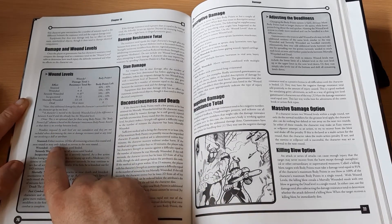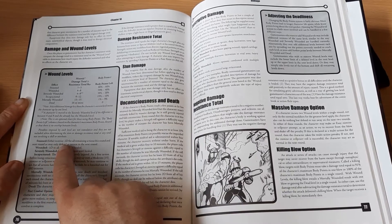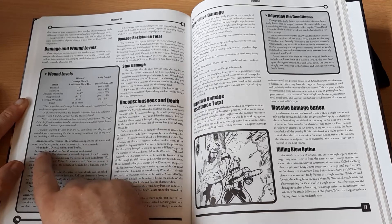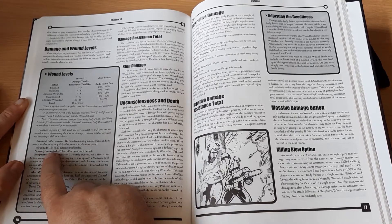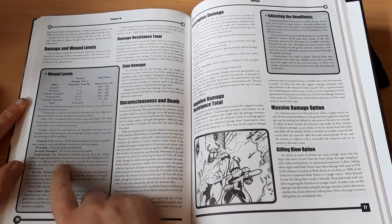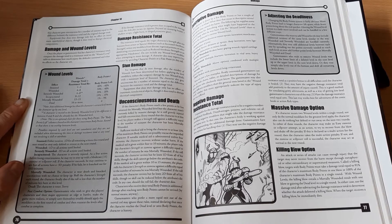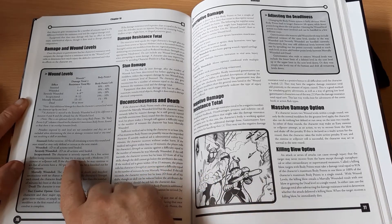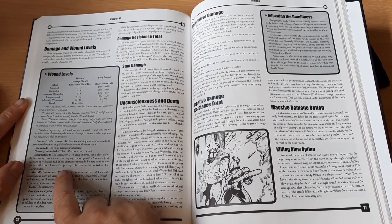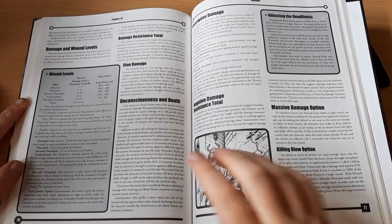Each wound level has a different effect. If you're stunned, you receive minus one die to all actions this round and next round. A wound gives minus one die to all actions until healed. Severely wounded is minus two dice. If incapacitated or further, you're basically on the ground and can't do much — though if you make a stamina or willpower roll, you can carry on with a minus three die penalty.